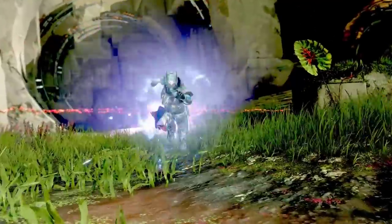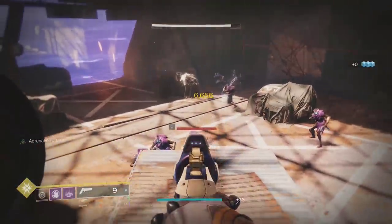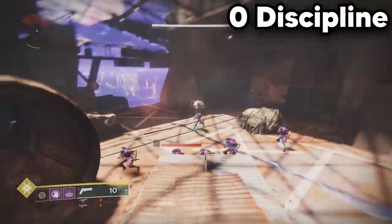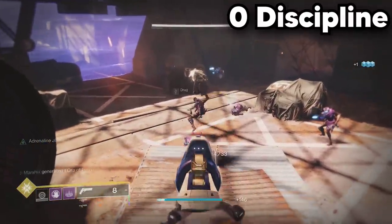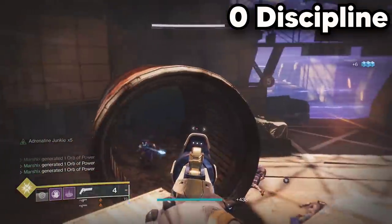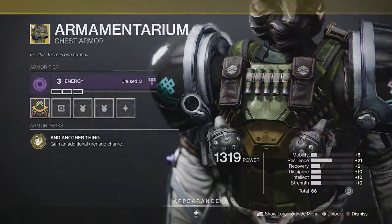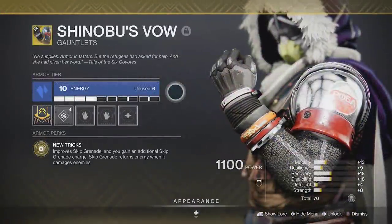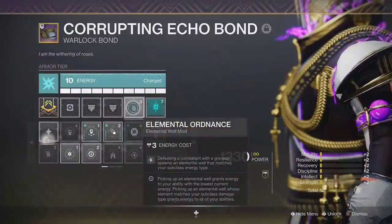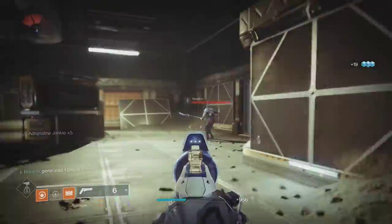The other perk you want with Adrenaline Junkie is Demolitionist. These two perks have so much synergy with each other. Demolitionist gives you grenade energy after kills, and it also reloads your gun after throwing a grenade. It gives roughly 10% of your grenade back per kill, which means you'll only need 9 or 10 kills to get a full grenade back, even at 0 discipline. That may seem like a lot, but that's not factoring in any other ways to get grenades back. With the right build, it will allow you to always have a grenade available. The reload aspect is also quite nice — if you time your abilities properly, you never have to reload.